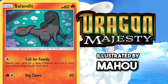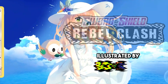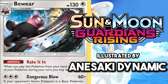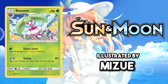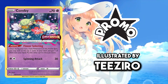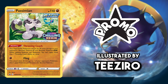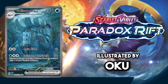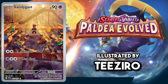Mahao has made this Salandit look equally evil and adorable — just look at that facial expression. Bewear is two things: adorable and ridiculously strong. The colours used on this Oranguru just chilling at the beach are just too good not to include. The Sandygast illustration rare from Paldea Evolved shows one of my favourite Pokemon off in a really unique way, terrorising kids at the playground.